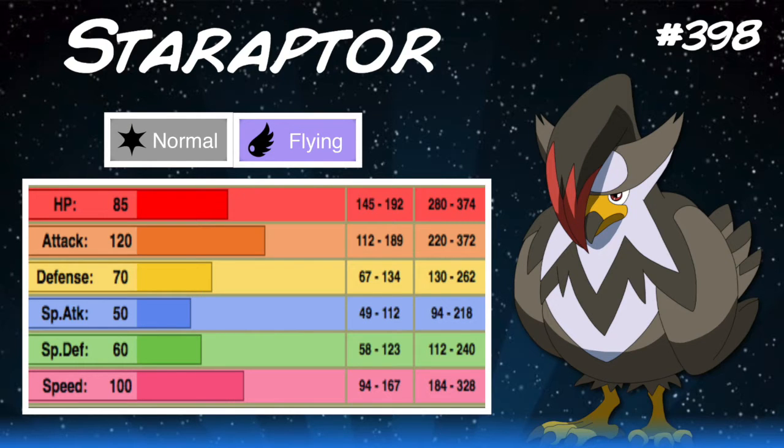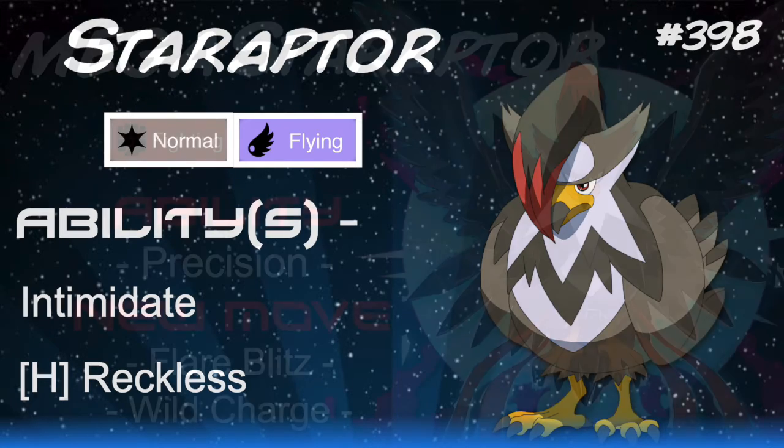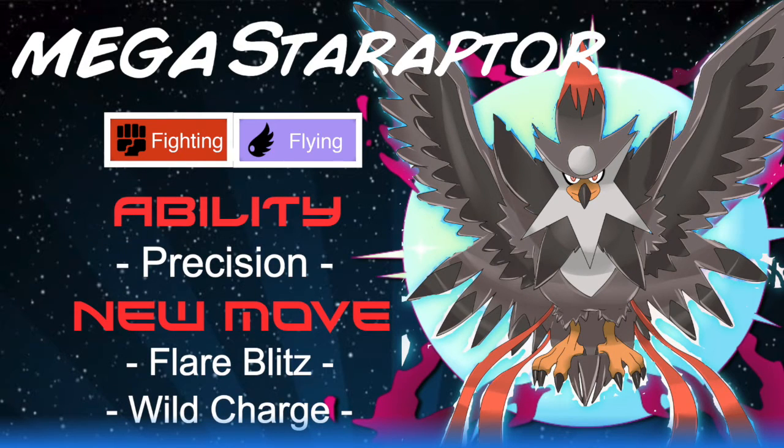Although its bulk isn't too much of a standout, Staraptor is good for dishing out damage and gaining momentum with moves like U-turn. It's easy to see why Staraptor is such a fan favorite and deserving of a mega evolution. Looking at its abilities: Intimidate lowers the opponent's Attack by one stage, adding versatility with U-turn — lower the Attack and switch out with damage. Its hidden ability Reckless adds a 20% damage increase to recoil moves like Brave Bird and Double Edge.